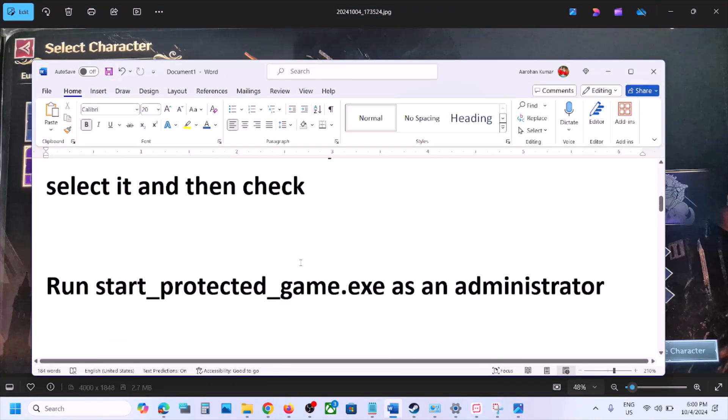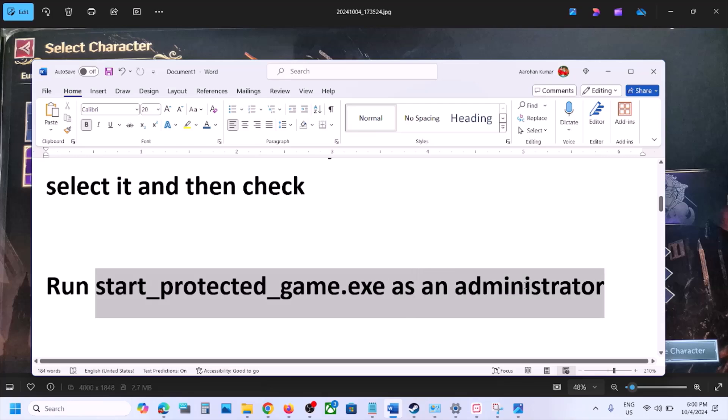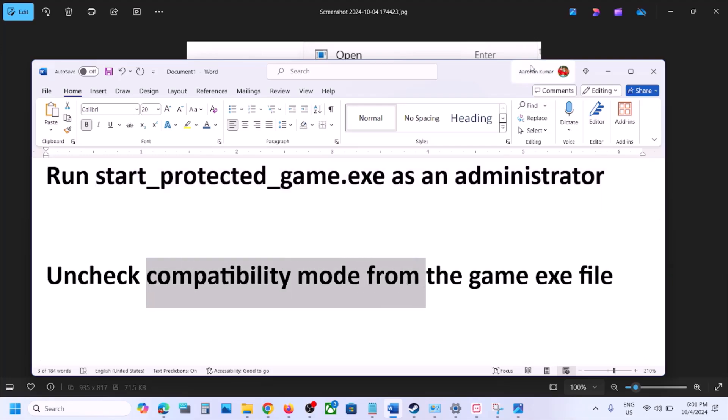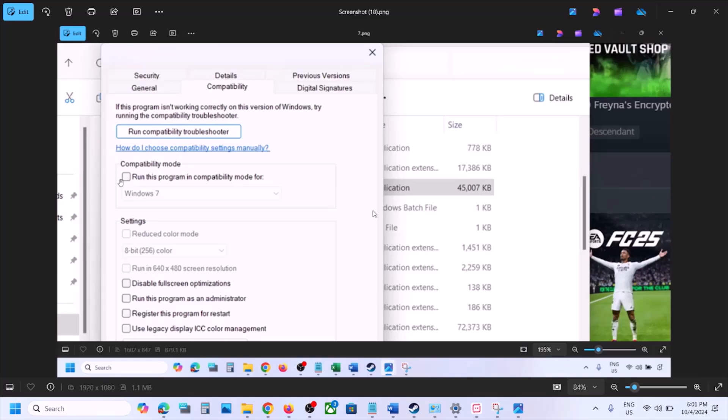The next step is to run the Start Protected Game exe as an administrator. Right-click on the Start Protected Game exe file and click Run as Administrator, then check. The next step is to uncheck compatibility mode from the game exe file — go to the game installation folder and right-click on the game exe file.